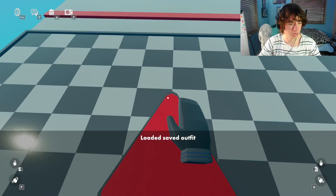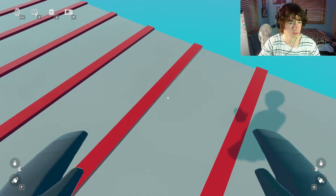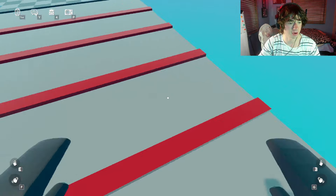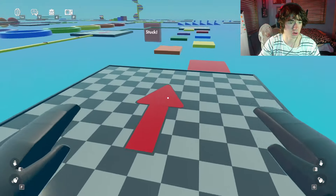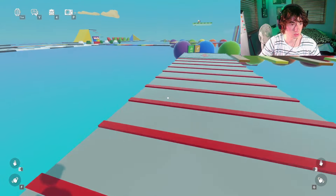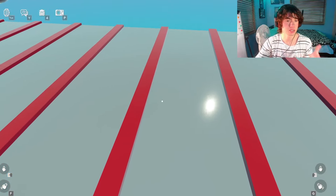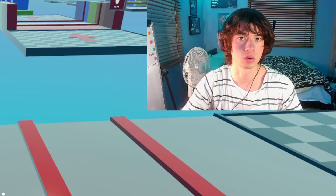Now we switch back to the bean outfit — no arms, no legs. Let's try and just do this normally. Easy, easy. See, so much easier as the bean outfit. Look, we just jumped over that. That is how easy it is. Look how close we are to the red line — if we were in full body, we would have been out. That's how much simpler it is to use the bean outfit in Rec Room obbies and obstacle courses.